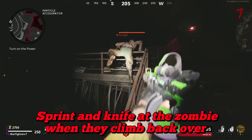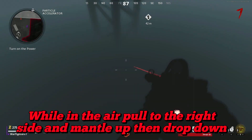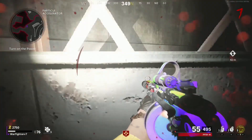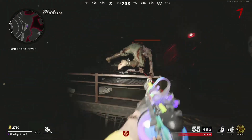You want to sprint and knife at the zombie. If done correctly, you should be in the air — pull to the right quickly, then mantle up and drop down. If you didn't quite catch what I was showing, here is a slow motion replay of it.